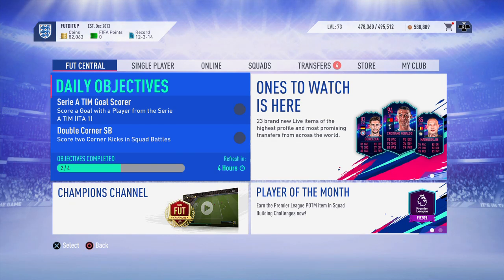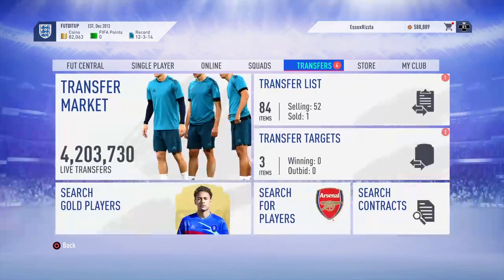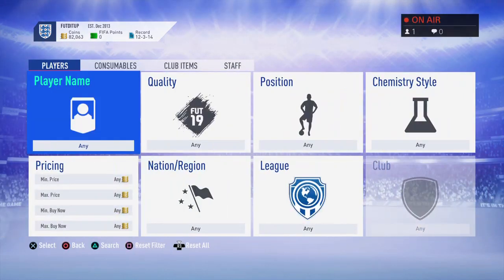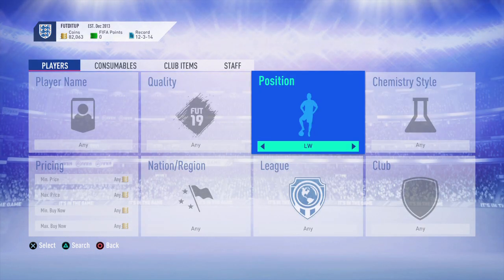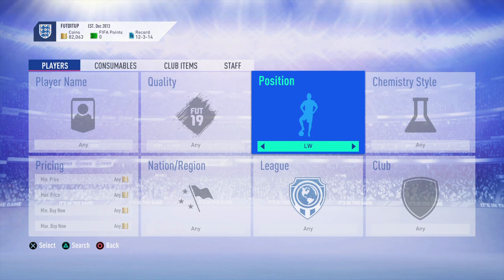Starting off, I think the easiest way is buying position change cards. If we go over to position change cards - hi if you're joining the stream, hi guys, hope you're well, hi Ellie, nice to see you. The main ones are CDM to CM, CAM to CM, center forward to CAM, left mid, left wing, right mid, right wing.